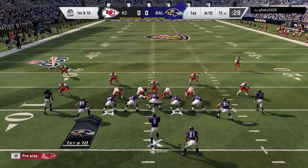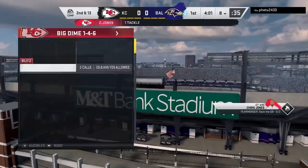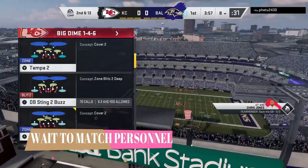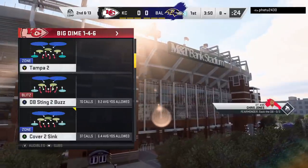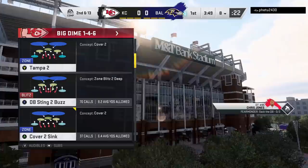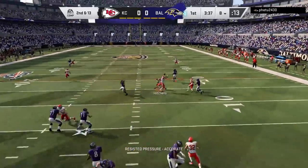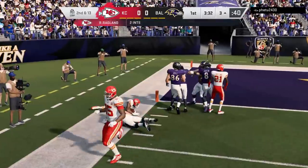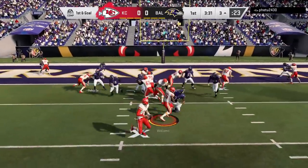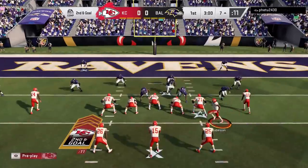Back on the defensive side after a long punt — first and 10 from his own 11-yard line. We're going to have that run defense. Try that 4-4 split out if you're not using it already. On the next play I'm pretty sure he's going to come out pass-heavy, but I'm not going to pick until I know what his personnel is. Sure enough I guess right — he comes out in a 3-wide receiver set. If I'd guessed wrong and he came out goal line, I probably would have gotten run over. I guess correctly again, mix him up with a cover 2, and we get another pick — almost a pick-6 right inside the red zone.